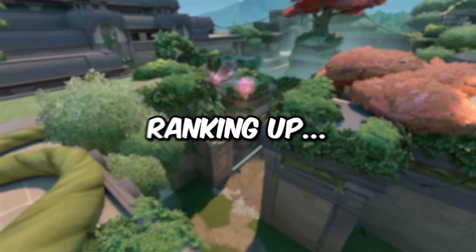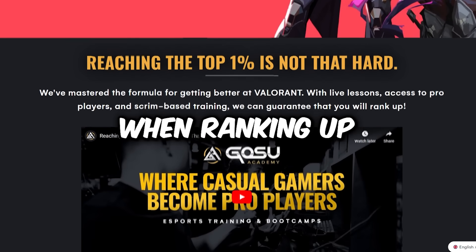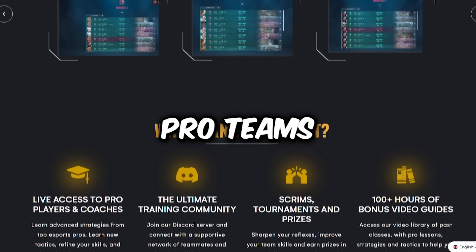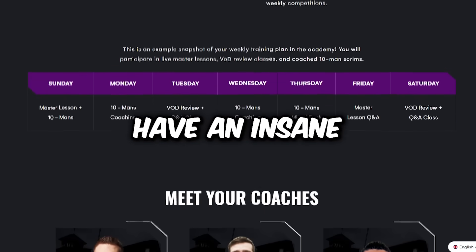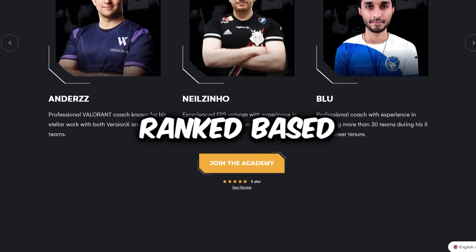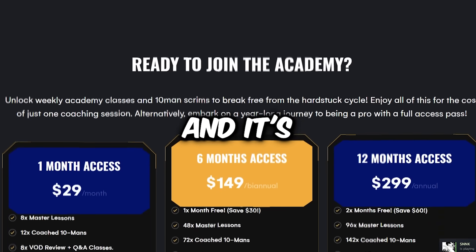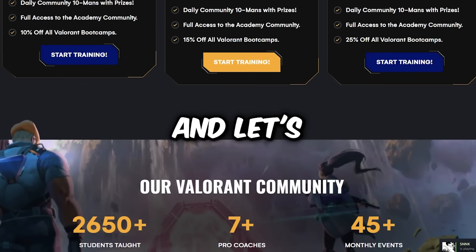And if you're one of the many people that need help ranking up, check out Gosu Academy. Gosu can help take your gameplay to the next level — one of the main struggles when ranking up is not knowing what area you need to improve on. Gosu Academy offers the highest quality coaching, and every month brings in coaches from franchise pro teams for exclusive lectures. They also have VOD review classes taught by real pro Valorant coaches, and weekly rank-based 10-mans run by those same pro coaches. Check out the link in the pinned comment or description — it's absolutely free for the first 30 days on signup.